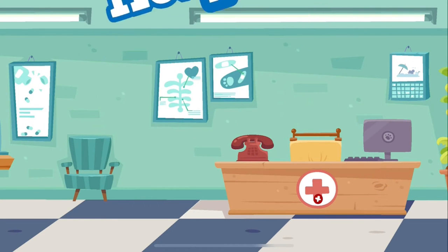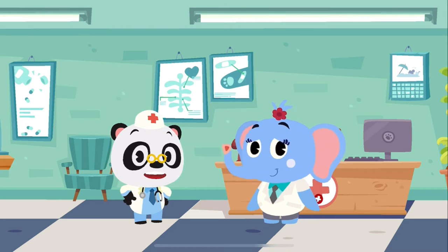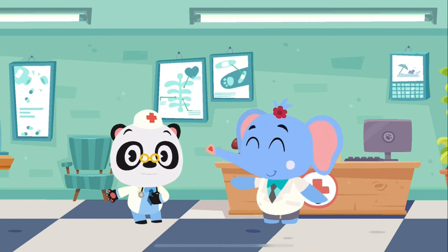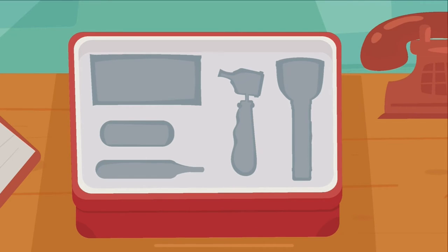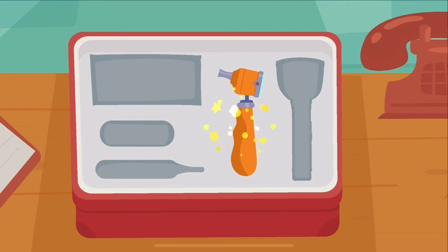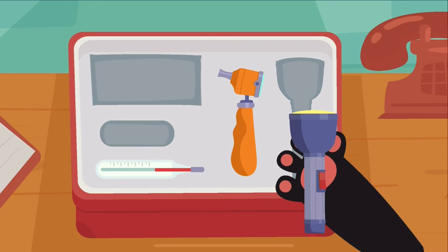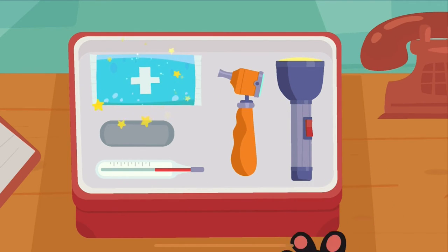Hospital. Today we are going to help Nurse Olette in the hospital. Come on, let's get going. Can you put all the tools in the case? Otoscope. Thermometer. Flashlight. Cold compress. Band-Aid. Alright!